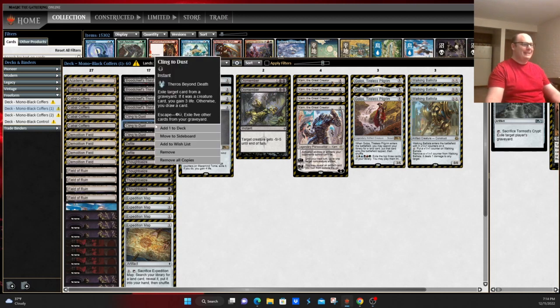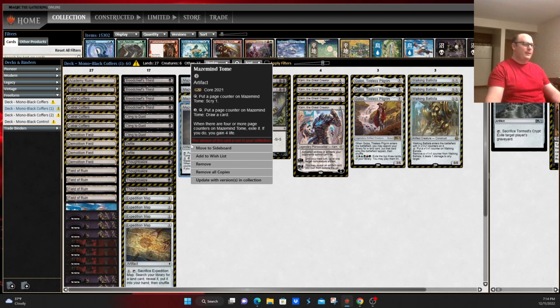This deck has main deck Cling to Dust, which is a way to attack your opponent's graveyard a little bit — potentially keep them from reanimating something or taking a key card away before they can flash it back with something like Memory Deluge out of blue-white control. It's also a good way to draw cards and gain a tiny bit of life in aggressive matchups like Burn or Hammer Time. Mazemind Tome fills a gap this deck otherwise has — the jump from one to three mana where there isn't a lot going on — allowing you to turn that into scrys or card draw with a little bit of life tacked on.